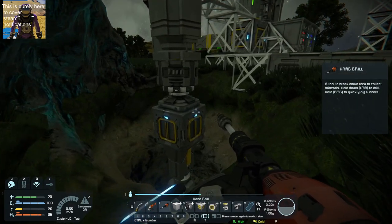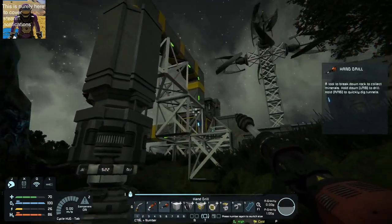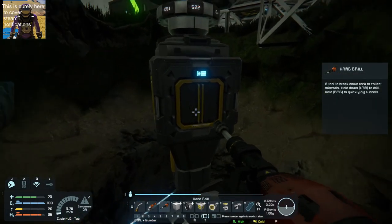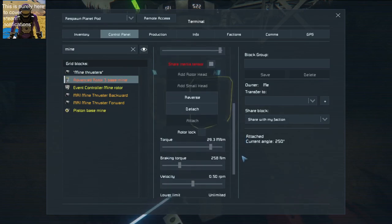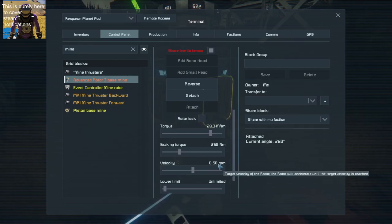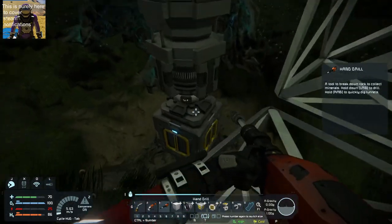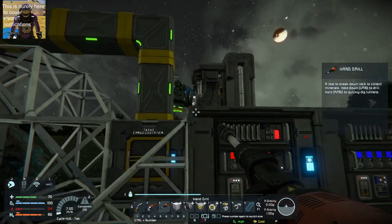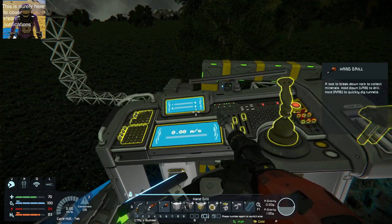Other than that, here is my quick guide on how to make a rotary-based mining system on your base using an event block, and it is basically super easy. The advanced rotor is rotating — the event controller is controlling the last 10% of this, so when it's at 350 it will push the piston down. Use those numbers, enjoy them, have fun, and I will see you in the next one. Thanks for watching!